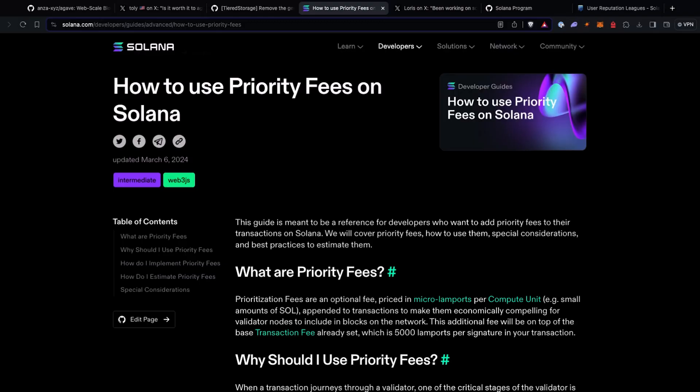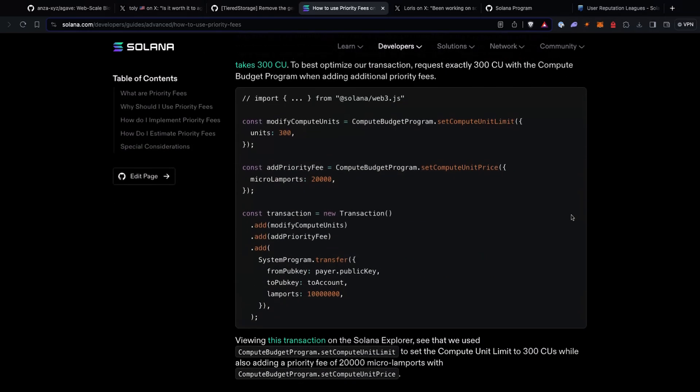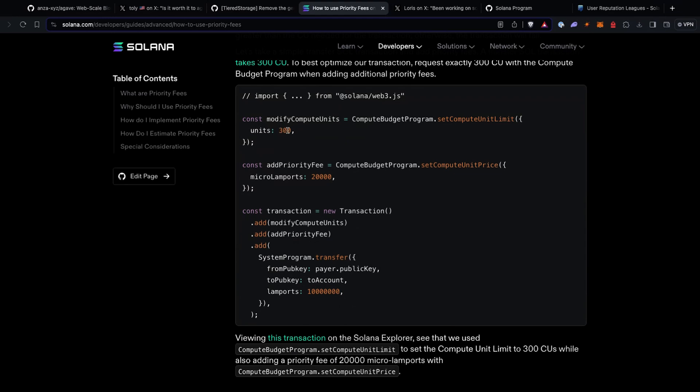Yeah, I agree with that too. This is a good thought and a good experiment — how can we increase block space? There are probably a lot of things to do before it, but maybe this year we might see this increase, along with everything else beforehand. On the topic of block space, there's a guide on solana.com/developers/guides exactly on how to use priority fees. It even goes into requesting that specific compute limit and how much to request — for example, simple transfers are 300 compute units. Definitely check out this guide if you're interested to learn more.